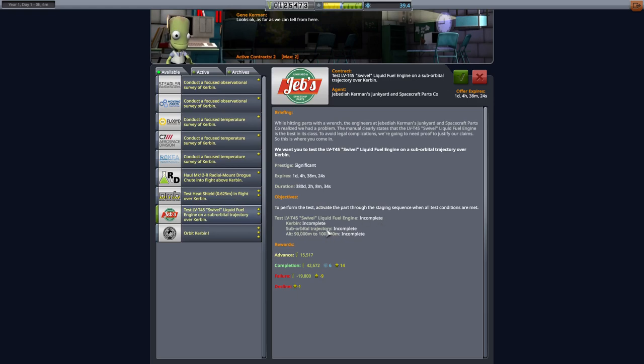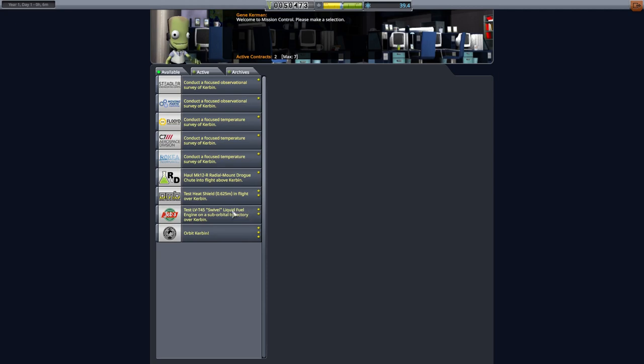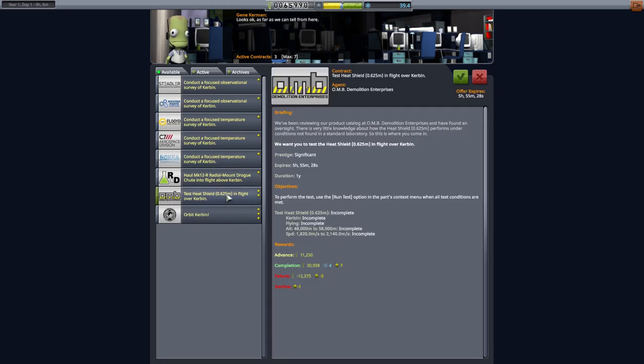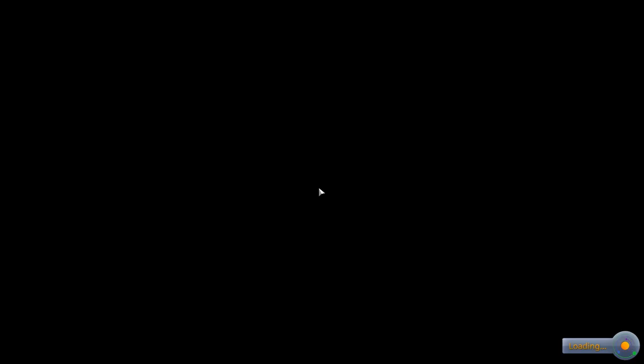A liquid fuel engine suborbital — I could probably do that, get a liquid fuel engine up to 90,000 to 100,000 metres and get extra science points too. Except I need to upgrade my mission control first for 75 — yeah, I can afford that, and the money will quickly come back. I accidentally accepted the radial drogue chute contract as well, but I'll give it a shot. Let's build a rocket to try and get some of these.